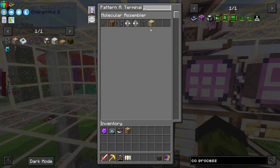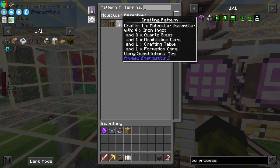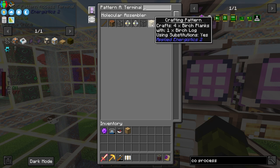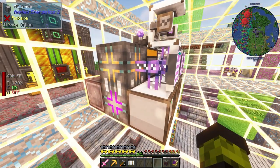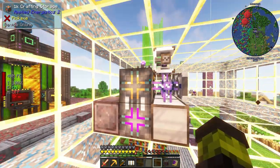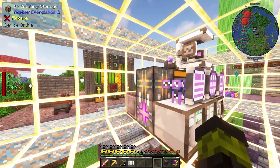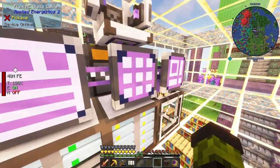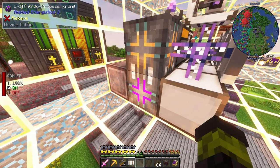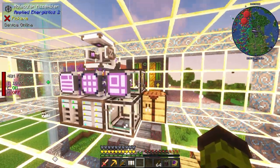The other things I crafted are some crafting patterns, a molecular assembler crafting table, and some cores. Also added this crafting storage and co-processing unit. Basically what this thing does is it will help process the crafting we are gonna do — this 1K crafting storage and co-processing unit will help process the crafting we're gonna do on the machines.